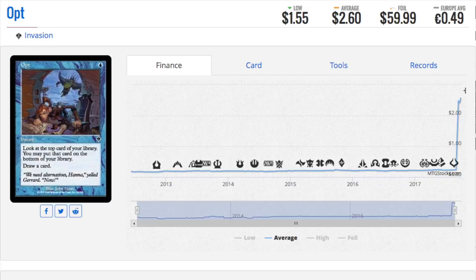Opt. Regular Opt is worth, I think, $0.50 to $0.75. This card will see Modern play, only because we don't have that many cantrips in Modern, given the fact that Ponder — which is considerably the best one — is banned, and Gitaxian Probe is also banned. So this is not Visions, but it's kind of like a half Visions, and that is okay — that's actually enough. So the foil is $60. It's very, very iconic, and the quote is nice for those old school players.